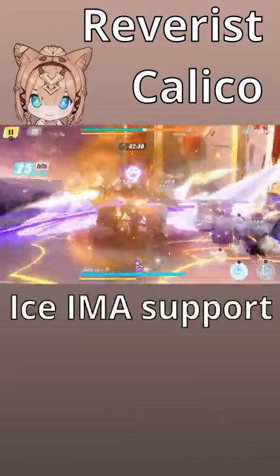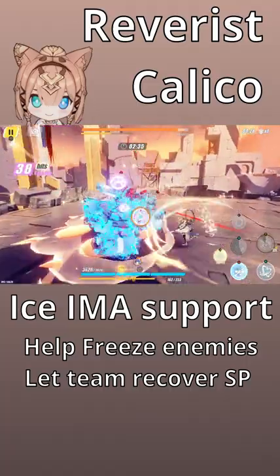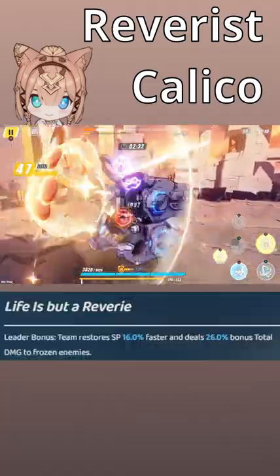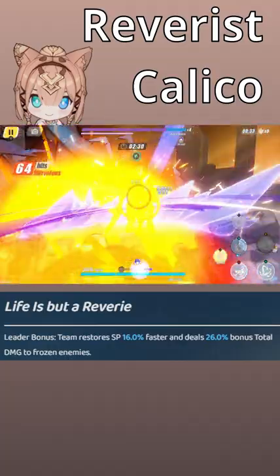Reve Wrist Calico is an ice imaginary support that helps freeze enemies and speed up team SP recovery with her alt and skill. Her leader skill lets the team restore SP faster and deal bonus total damage to frozen enemies.